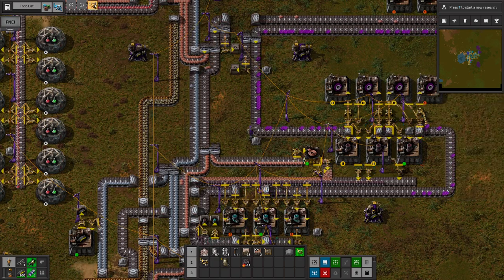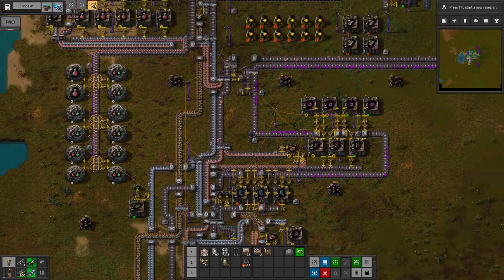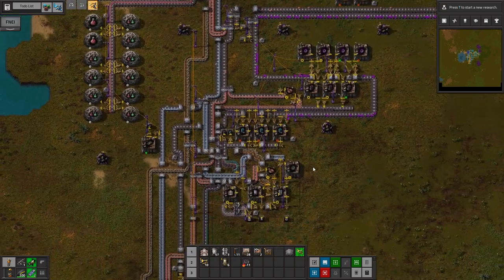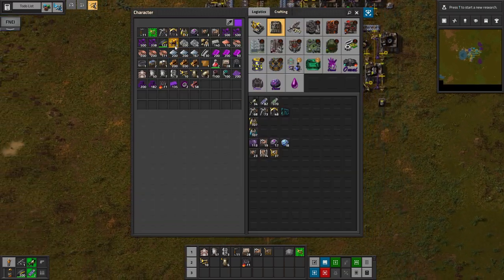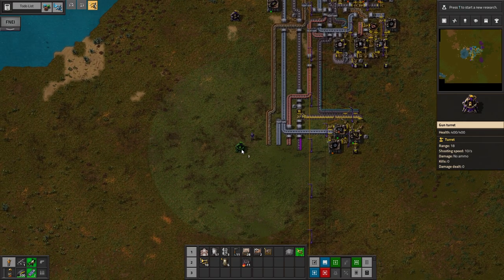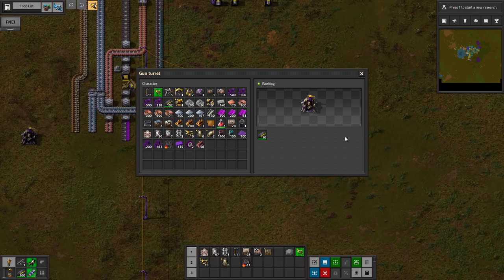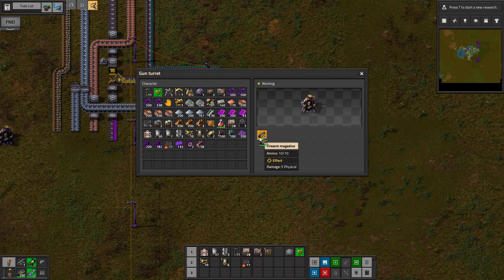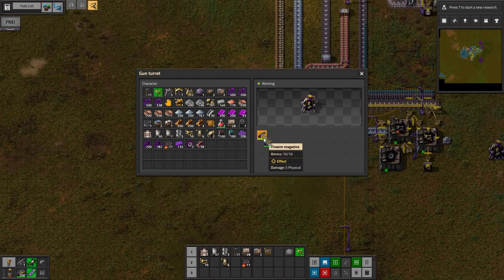Hello everyone, Kredax here. Welcome back to our Angel Bob's Omni playthrough. In our last episode, we established the beginnings of a shopping mall here. I probably need a few more turrets to make sure we are protected. And the next big goal I have in this episode is to improve our iron and copper and be able to make them individually.